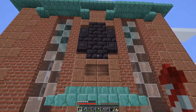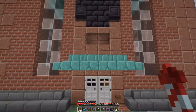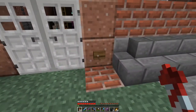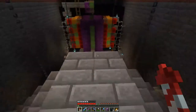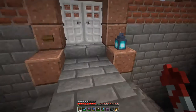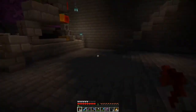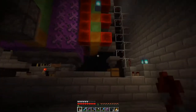Over the entrance I tinkered a bit with blackstone and came up with this design, I think it looks nice. And then we have the door which opens like this and closes like this. And in here we have some lighting, because that is a spawnable space. But basically all in this front part we would not need it.